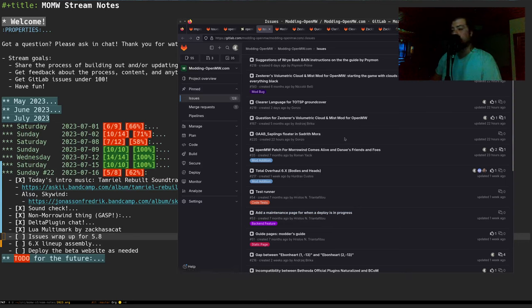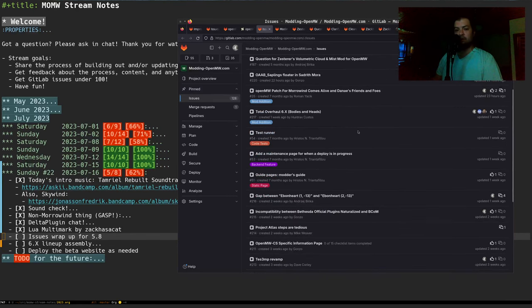This one I think we can add a 'needs to be closed' tag on, because it looks like Danae fixed that one. Thank you Gonzo for filing this. Saplings floater — probably going to go into MD's Discord channel and let him know about that. Just wanted to verify it though with just Saplings and BCOM.